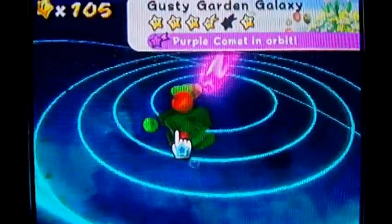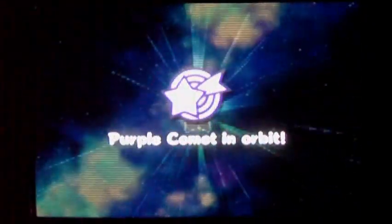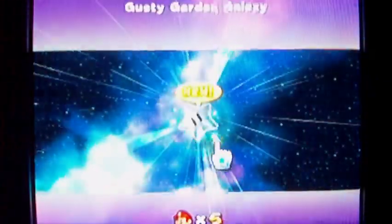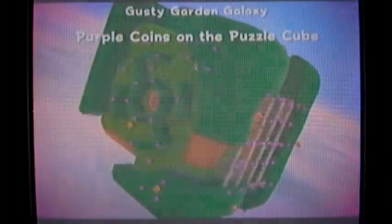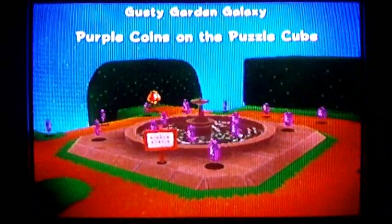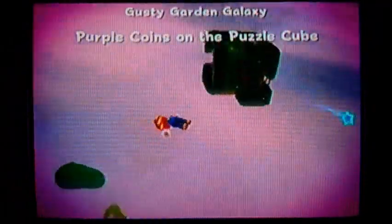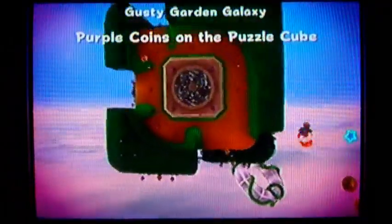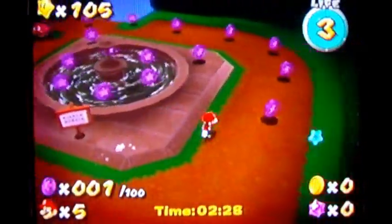Now I'm at the Gusty Garden Galaxy, so let's fly on over and do the purple coin comet here. It's a timed one. You remember that cube with all the bunnies on it? Well, I'm going to be collecting purple coins on that cube. I believe there are 150 coins on it and I have to collect 100 of them. How much time do I have? The awesome purple coin music again — rockin' it! Two minutes, three seconds. 100 out of 150, just what I thought.